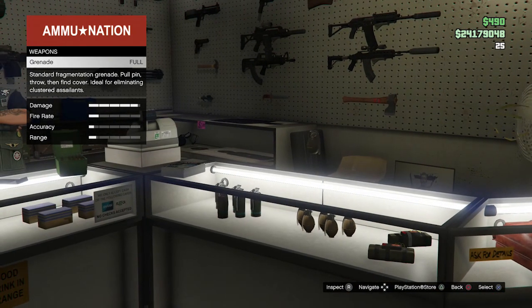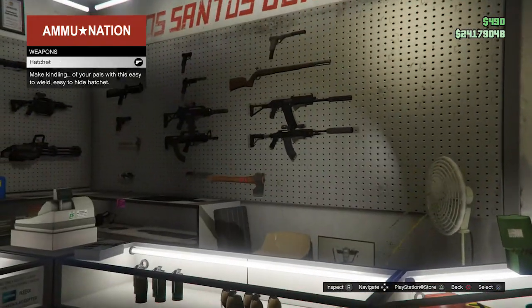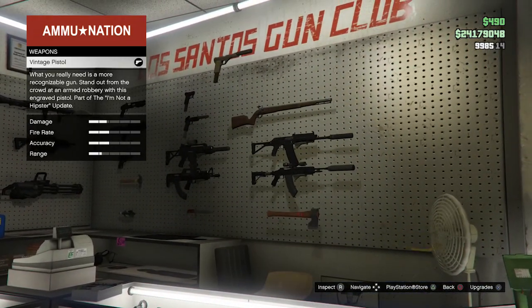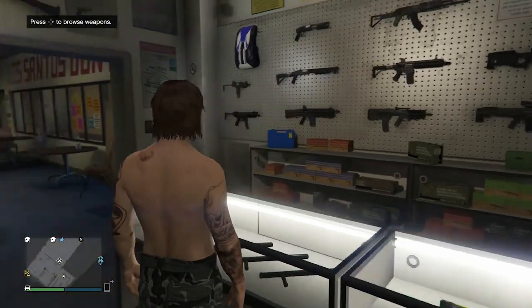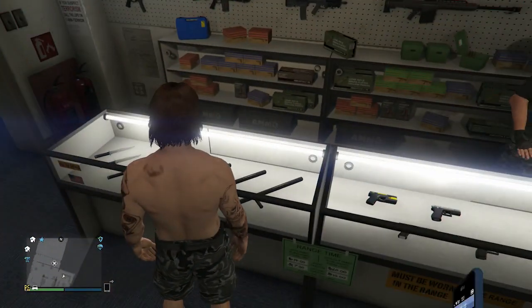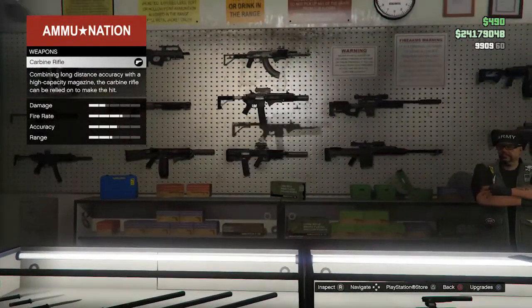Bullpup rifle, special carbine, heavy pistol, vintage pistol, musket, heavy shotgun, marksman rifle, and hatchet. This is sticky bomb, grenade. So I still can't see the railgun in the online version, or maybe I didn't unlock it — but that's weird.